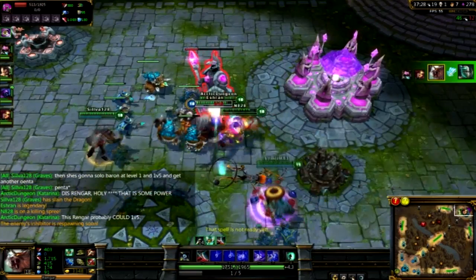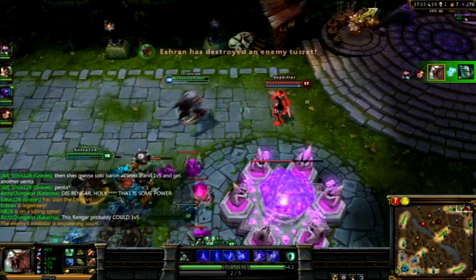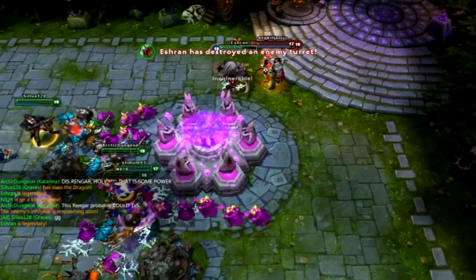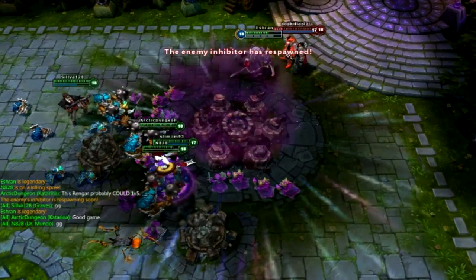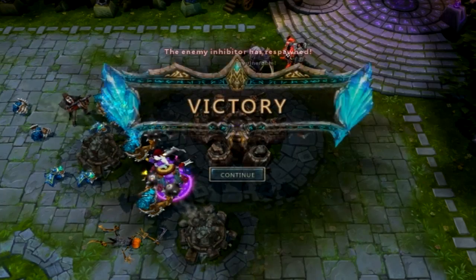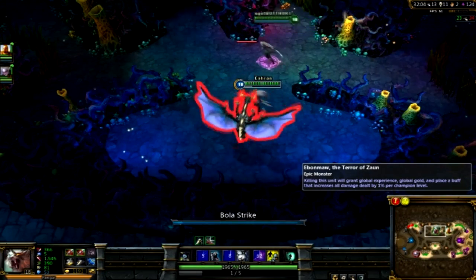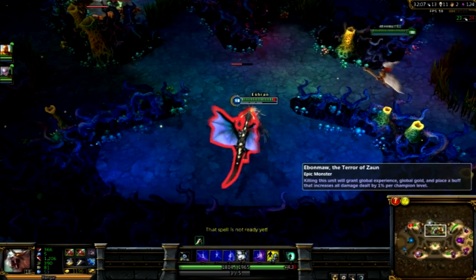Rengar with attack damage and spamming your Q is just brutal. There's not a lot that can stop it unless you prep for it early game. As soon as you get your Bone Tooth you can just keep going. At the end of this game I wanted to show a quick segment of how to drop a turret or Nexus in only a few seconds.